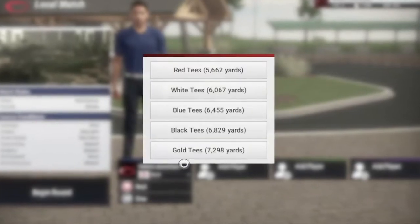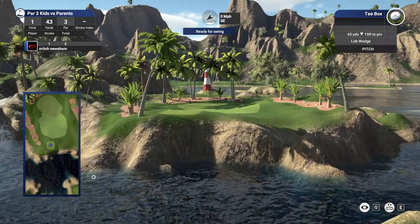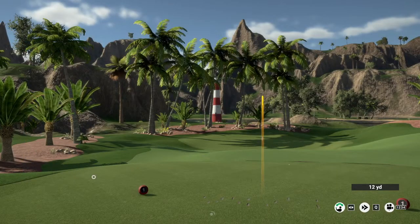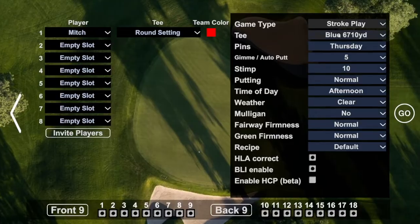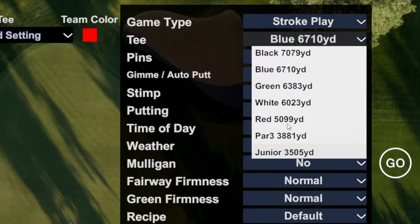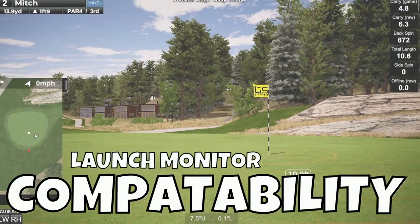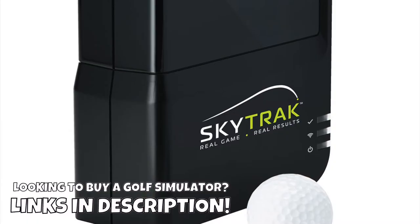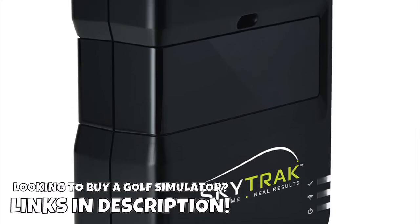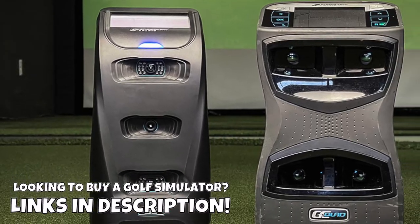On the majority of courses on the Golf Club 2019 there are multiple tee boxes to play from, though not all courses have this option. Every course on GS Pro has multiple sets of tees, and you can even select par 3 tees for every course — one person can play from one set of tees while another plays from a different set at the same time. Both GS Pro and the Golf Club 2019 are compatible with a variety of different launch monitors — check the description below to find out if your launch monitor works with each product.